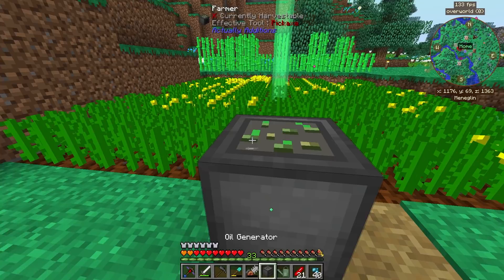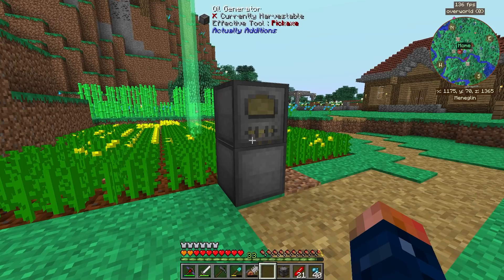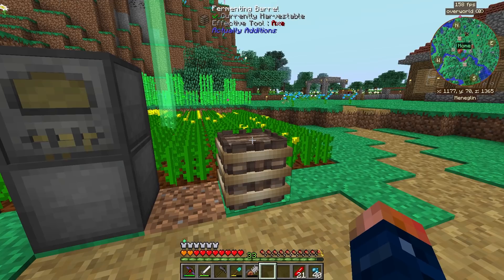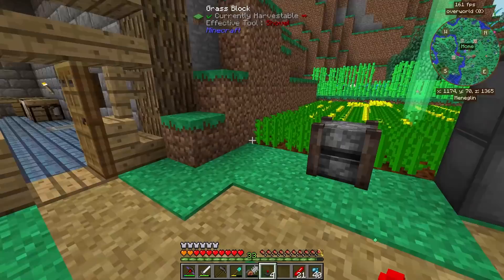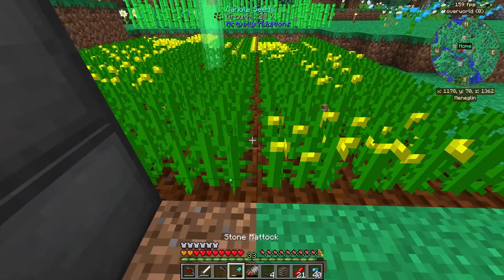I'm going to have an oil generator powering things. I might be able to stack these on top of one another. I need a canola press and a fermenting barrel. The canola press needs to be connected to receive items, and then we send fluids from the fermenting barrel to the oil generator — all of which should be doable with lasers. This should be able to power everything. It might actually work better if I just have these two things placed right here.